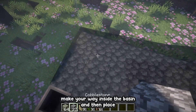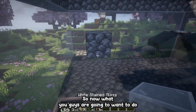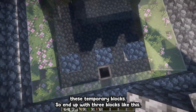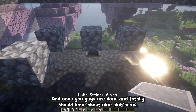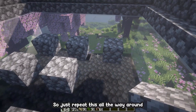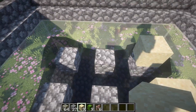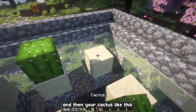To do that, make your way inside the basin and place a temporary block and then a solid block. Alternate between temporary and solid blocks two times, then get rid of the temporary blocks so you end up with three blocks. Repeat that until you reach the other end of the basin. In total, you should have about nine platforms — repeat this all the way around. Those are our nine blocks. Now on top of each one, place a sand block, and then your cactus.